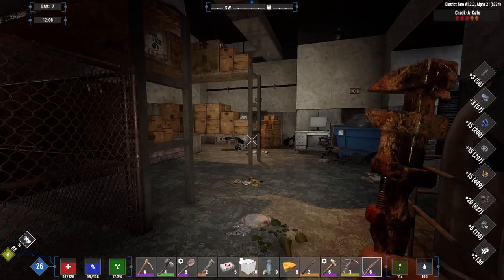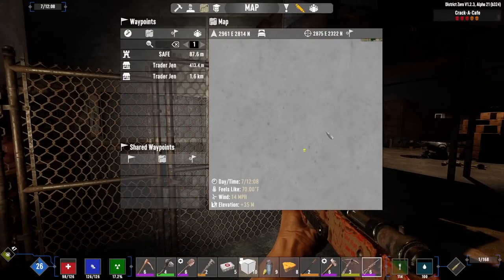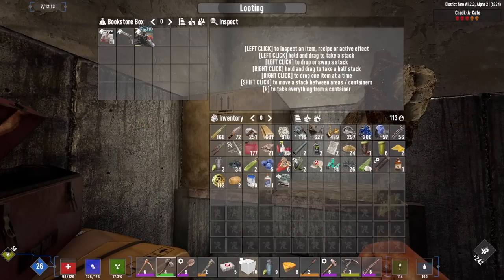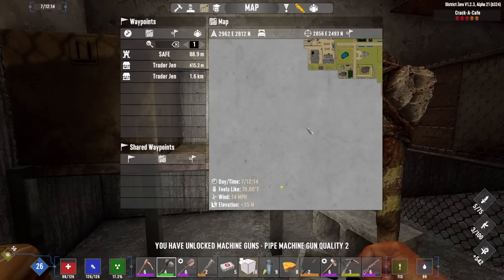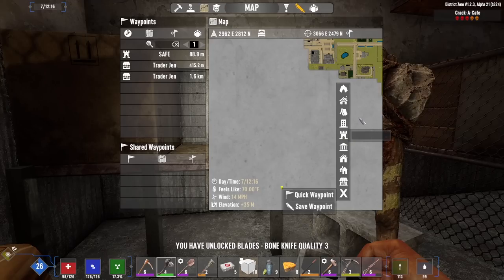Got a drone over there and a supply drop coming in to the south — might have to go grab that. Should probably mark that on the map, because last time it disappeared. Assault rifle book, stock schematic, and knife guide book. Let's just throw a marker right there and call it 'supply drop.'